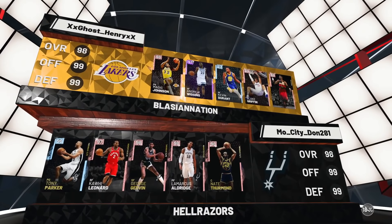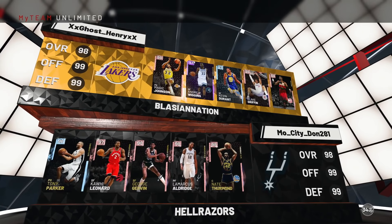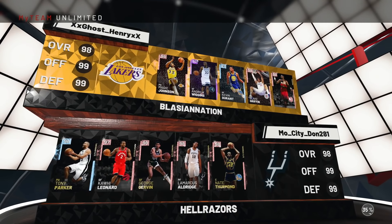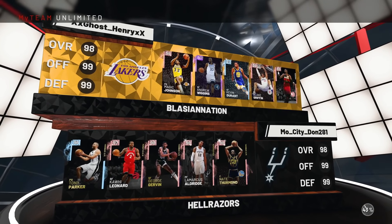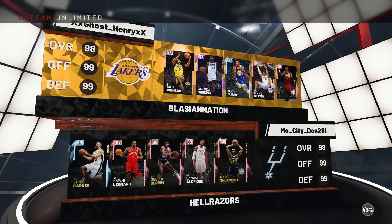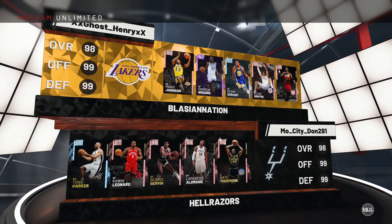Our matchup today is looking like — wow — Tony Parker, Kawhi Leonard, George Gervin, LaMarcus Aldridge with the new card, and Nate Thurman. That is quite the defensive lineup. Wiggins, I'm gonna need you to hoop. Oh god, Kawhi is gonna be impossible to score on. Who puts Kawhi at the two when I gotta record with the card? Of course.